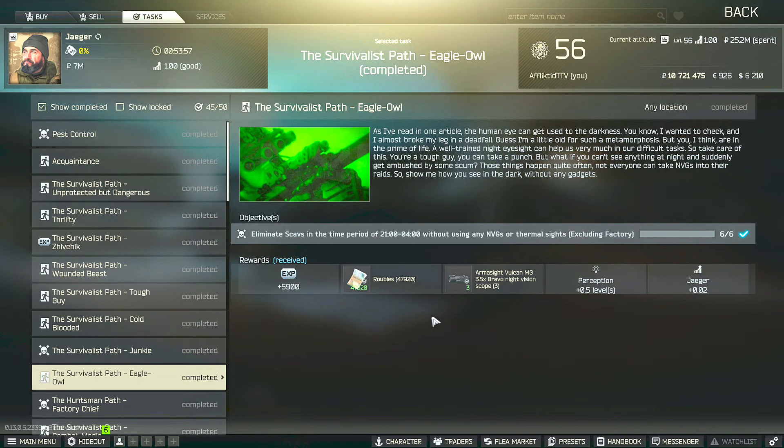This is a Jaeger task guide for the Survivalist Path Eagle Owl. For this task you have to eliminate six scavs in the time period between 21:00 and 04:00, without the use of any NVGs or thermal sights, and on any map except for Factory.